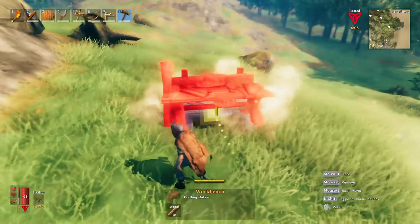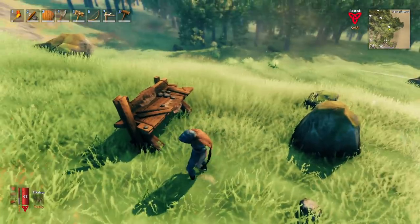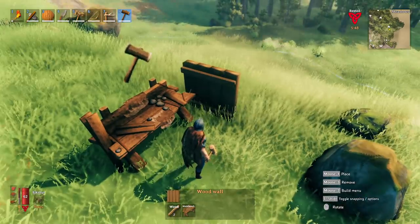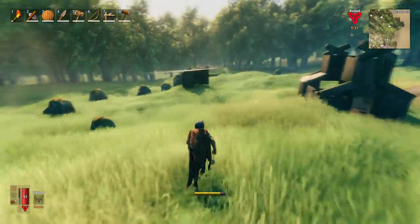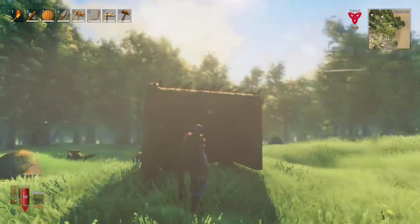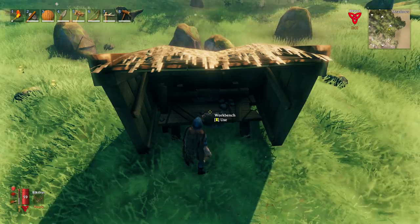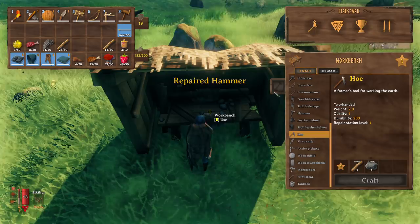Relatively early on, the game will tell you to craft a workbench. What it doesn't tell you is you can't really do too much with it — it tells you that it needs a roof, but it does allow you to build stuff around it. What you want to do is not start building a full house right away. Instead, simply place down your crafting station and build a small lean-to around it.